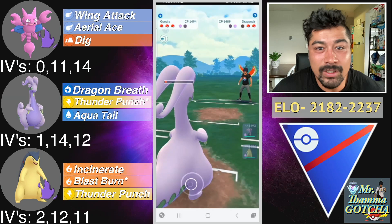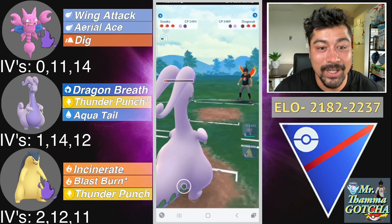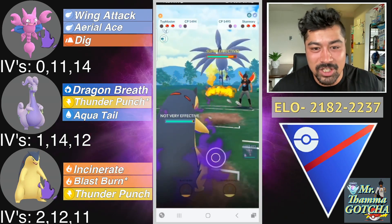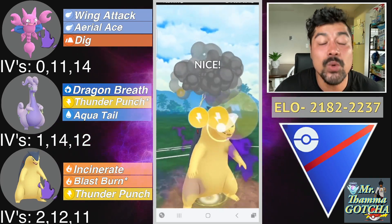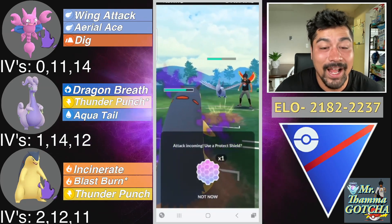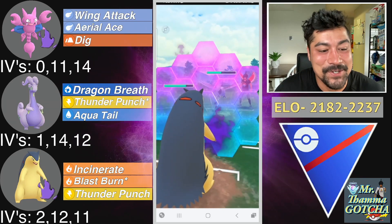Dragonair going to get Dragon Breath down — even though Dragonair is known for its damage output, Goudra is just a bit more bulky. Not actually able to get to that Thunder Punch or Aqua Tail against the Skarmory, which is a little bit unfortunate. Going to come in with Typhlosion, get two Incinerates off, and then go for the Thunder Punch. The pacing on Typhlosion is absolutely absurd, and throughout this video you'll see that Typhlosion actually carries a lot of my games.